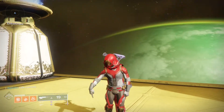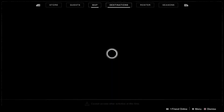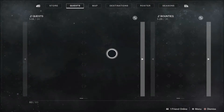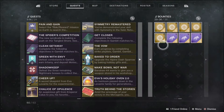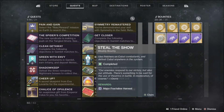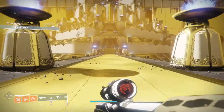Welcome back to another Destiny 2 video. I have a guide on how to do some of the obelisk bounties. The ones we're going to look at are: kill Cabal with precision final blows with a bow, and 'Steal the Show' where you have to use finishers on Cabal and just kill Cabal anywhere in the system. This area is also good for doing gunsmith bounties, so you can combo them in with this as well.